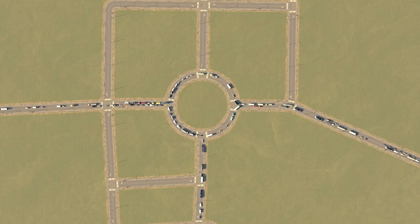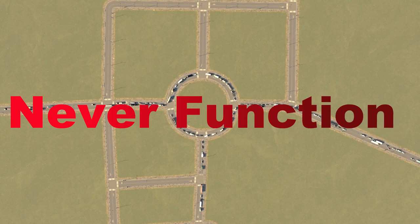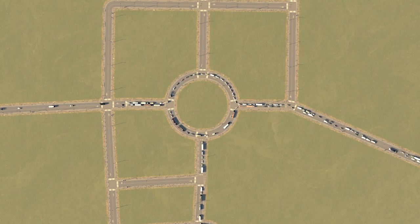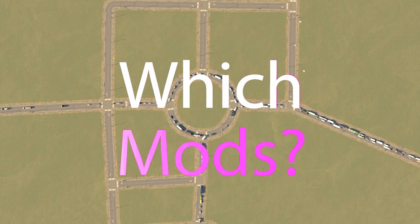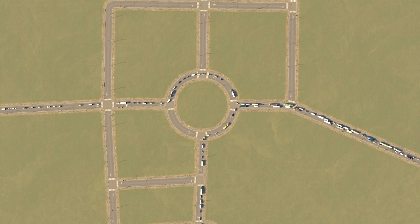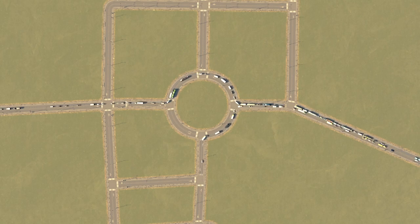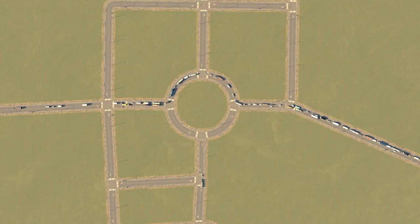Do you like adding roundabouts to your city but they always look ugly and unrealistic and never function? Do you want to make them function like an actual roundabout in real life? Are you starting to get into mods but don't know how to use them or which ones to use? Do you want realistic roads and junctions but your computer can't handle the mods needed? Today I hope to show you tips and tricks to make an ultra realistic roundabout with only four mods and a couple of assets — going from this to this.